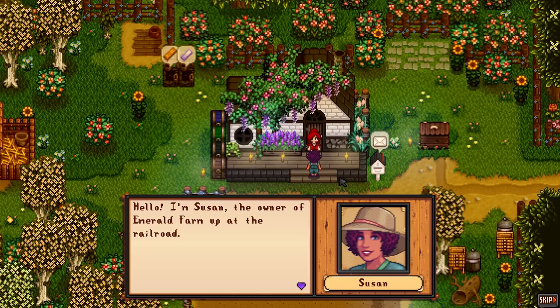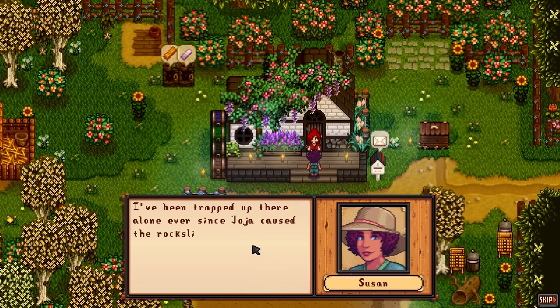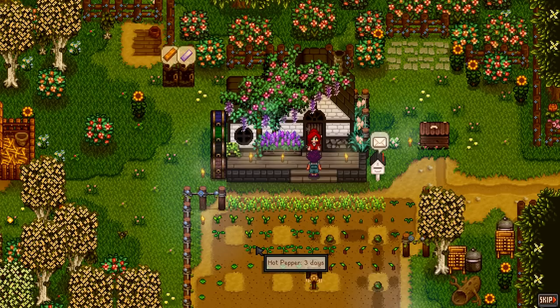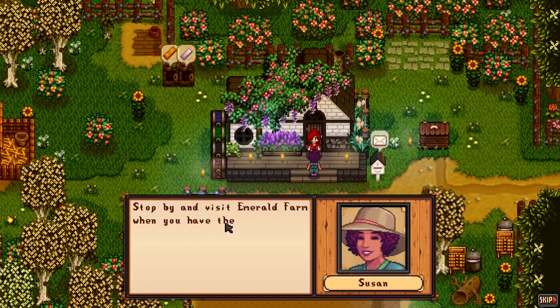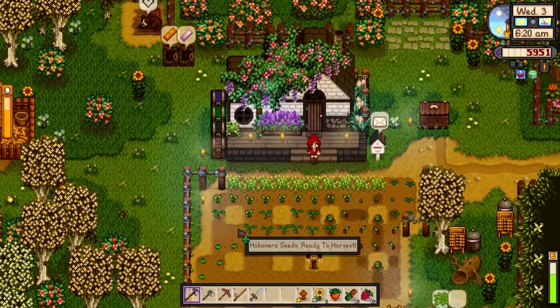And here we are — Suzanne! She is the owner of the Emerald Farm up at the Railroad. Obviously we couldn't go up there before because it was blocked off, but I think that is being fixed now. She says she's been trapped up there alone ever since Jojo caused the rock slide, so she's got a little bit of cabin fever. Happy to finally meet you, Sharkette! She owns Emerald Farm, so we can go by there today and visit her when we have the time.